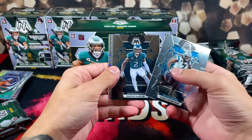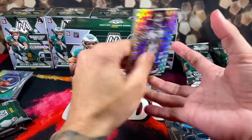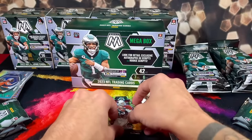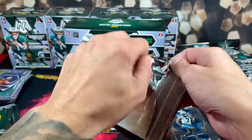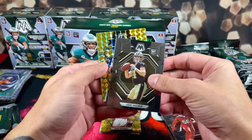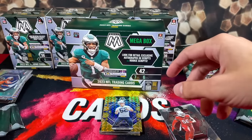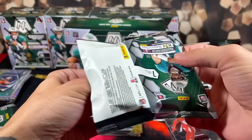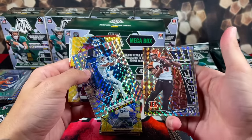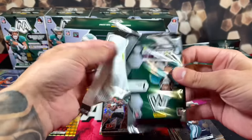Starting the Target mega box: Shaq Thompson, Ed Reed, and in Target boxes you get these beautiful yellow reactive parallels that look close to golds. Ed Reed, Kurt Warner, Jeff or Joe Green, and Cam Makers on the back. There are just way too many veterans in this set — honestly unnecessary. Moving along: Suggs, Josh Allen, Jay Caner rookie, Roger Staubach, Chad Rylan. I've opened five mega boxes from Walmart and Target and have not pulled a single good card. Monroe, Saint Brown, Chad Ochocinco, Jerry Rice, Travis Kelce — Jerry Rice was a pretty nice card. Halfway through the second mega box and it's been an absolute disaster.